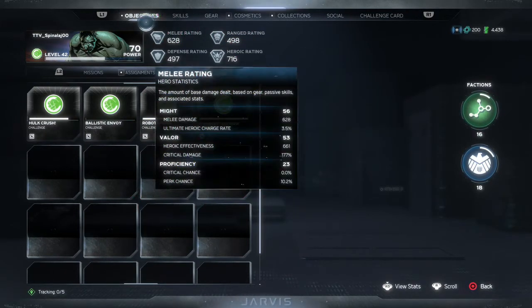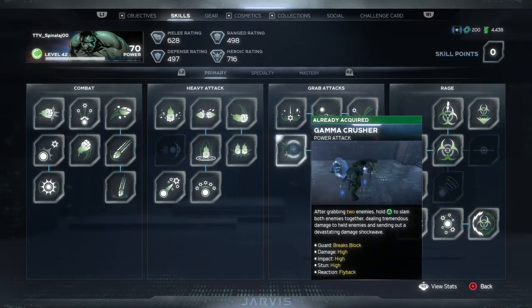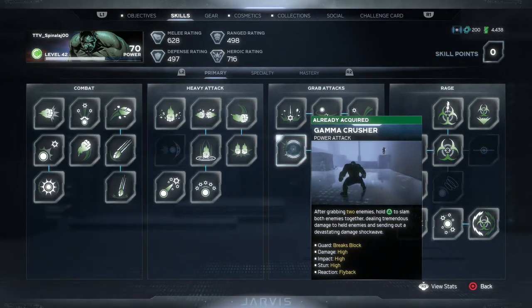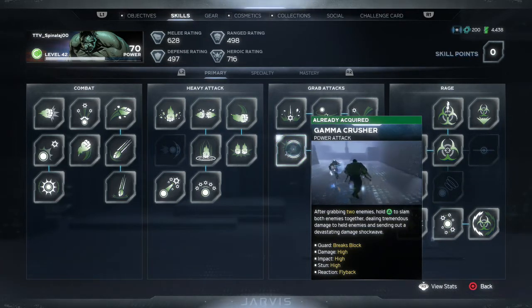But what is a Gamma Crusher attack? Well, over in your skill tree go to your grab attacks — it's called Gamma Crusher. It's a power attack. After grabbing two enemies, hold triangle to slam both enemies together, dealing tremendous damage to held enemies and sending out a devastating damage shockwave.